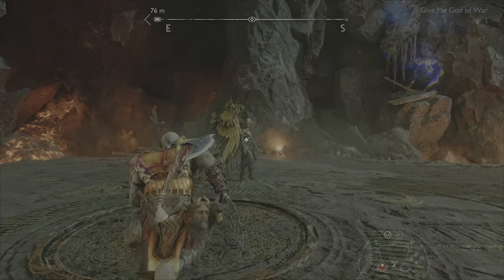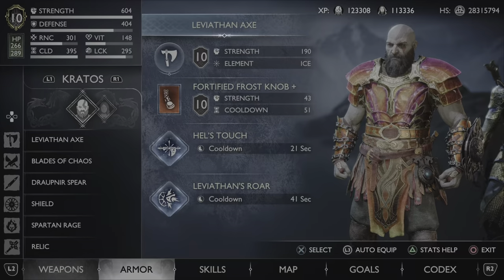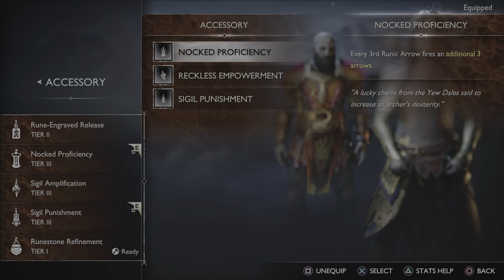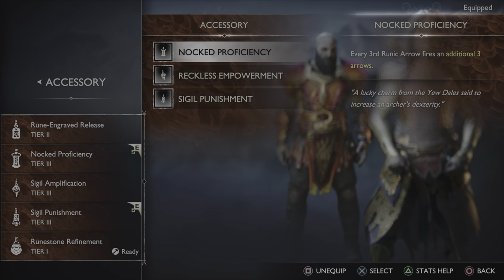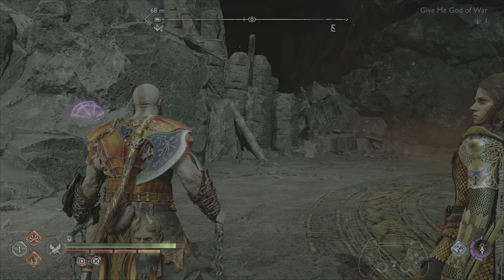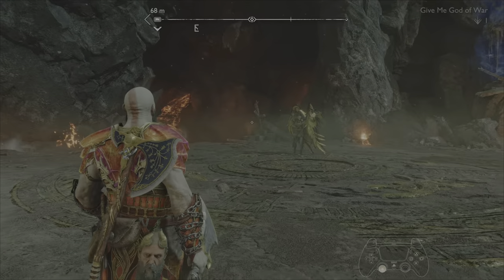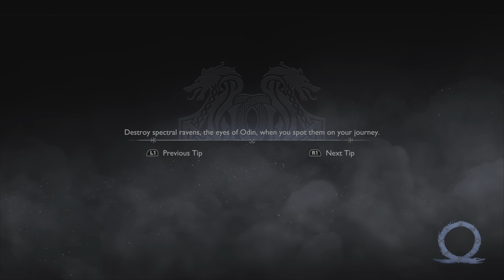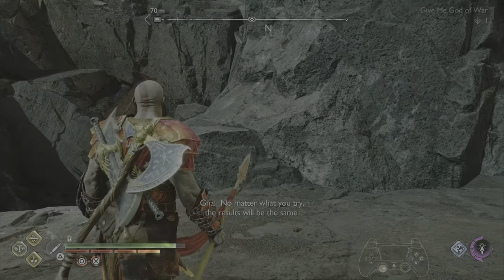I'm going to demonstrate that quickly. One of the main reasons people can't replicate the amount of damage I do is because they don't understand how to use Freya properly. The first accessory I'm using is Knock Proficiency, where every third runic arrow fires an additional three arrows. So in my videos I usually fire my runic arrow — she just fired three — so the next third one is going to be three as well. I fire one, two, and then go into the fight, and the first runic arrow I fire is going to shoot three at the same time. It depends where you save the fight at. For me, going to the save where I'm about to fight Gna, it should be the second arrow that fires three at the same time. That's why you see me throwing my spear and then shooting one arrow before I go into the fight.